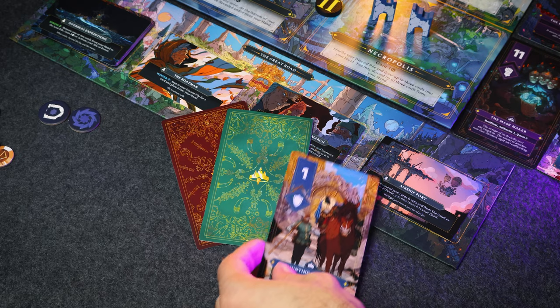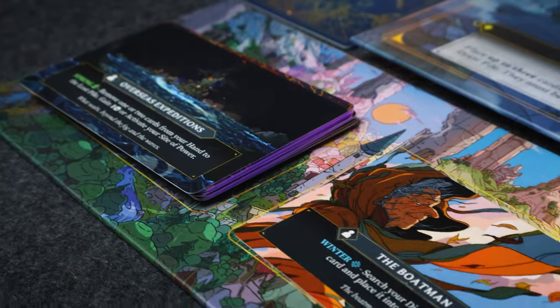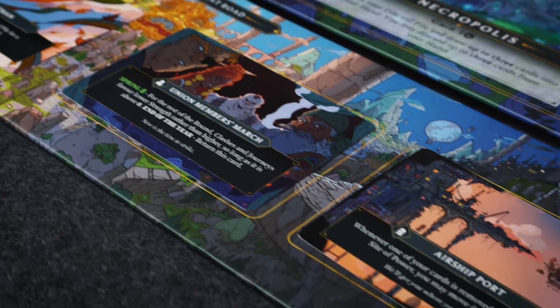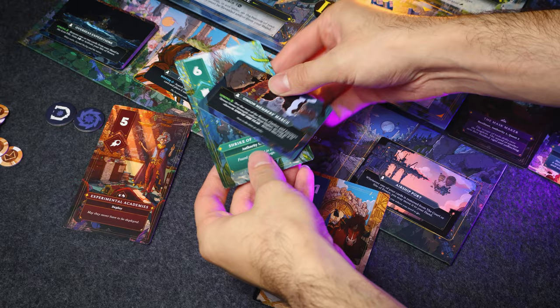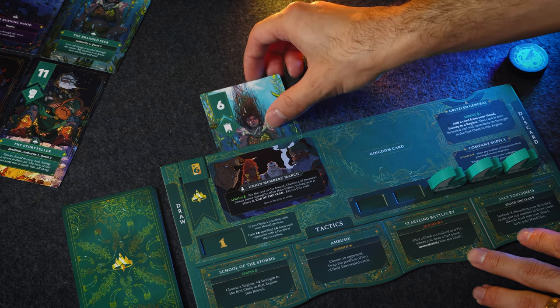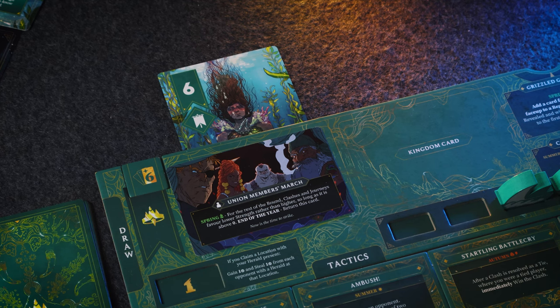Once all three regions are resolved, we move to Winter. If any players placed a card face down by the great road, they now reveal it. Whoever has the highest number starts drafting the kingdom cards on the bottom of the board. Kingdom cards are very powerful abilities that aren't necessarily fair — some are much better than others, and I think that's what makes the game shine. You draft them in order from highest to lowest. These get placed on your player board, protected by the card you used to grab them. In later rounds, a player can steal a kingdom card if they reveal a higher number than your protecting card, so there's a lot of take-that during Winter.